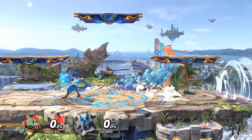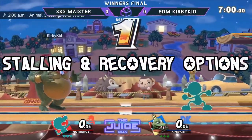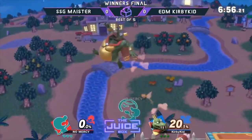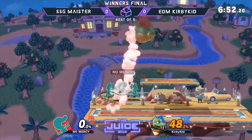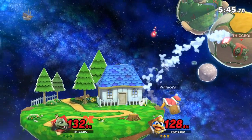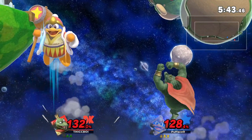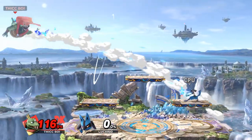Hey guys, it's me Kirby Kid, and today I'll be talking about stalling your recovery and the options you have recovering as K. Rool. Stalling with up air off stage works extremely well when you want something like an arsene to dwindle out so you don't have to deal with it when recovering. It's best used when you have a jump saved so you have that safety measure in case you mistimed your up airs.